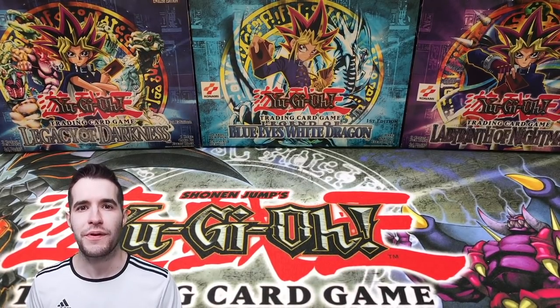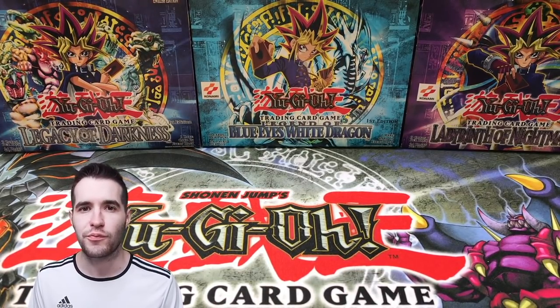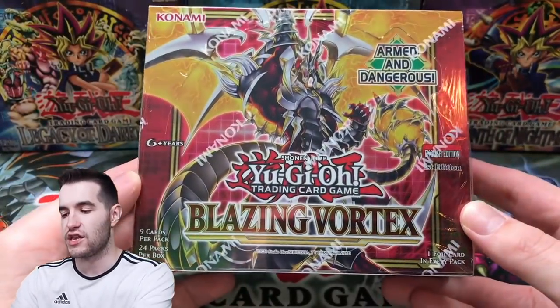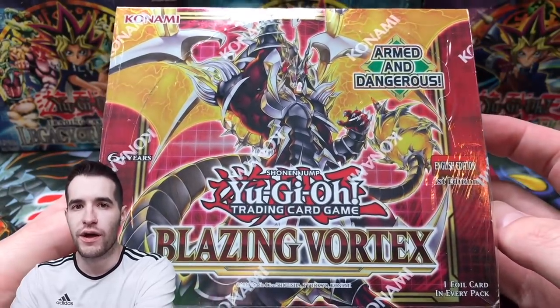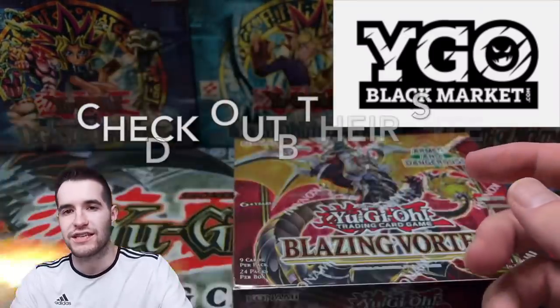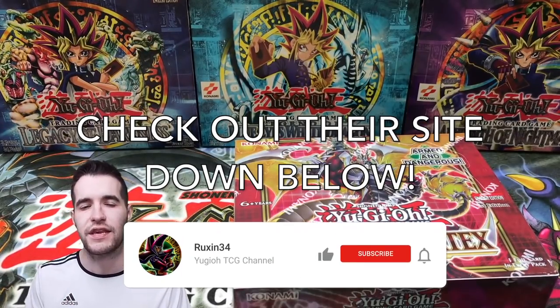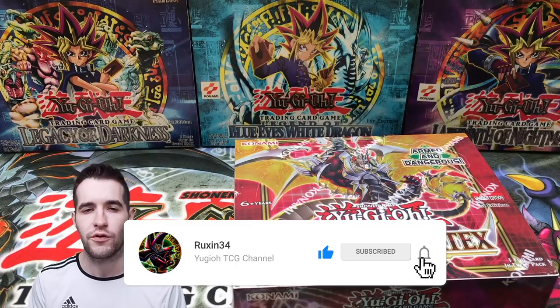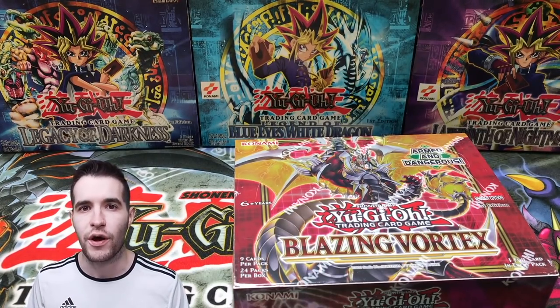What's up guys, we're back with another epic opening video and today we have several different products. First of all we have Blazing Vortex, the newest booster box — we have one to open and one to give away from Yu-Gi-Oh Black Market. All you guys have to do to enter the giveaway is like this video, be subscribed, and let me know what you liked most from this video. Enter that booster box giveaway!